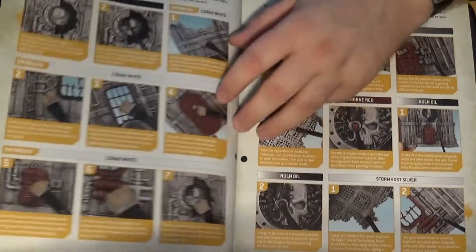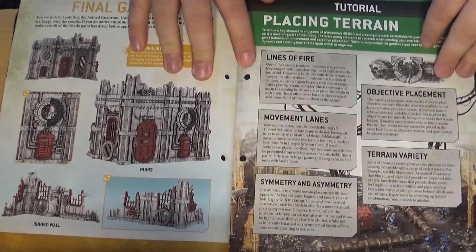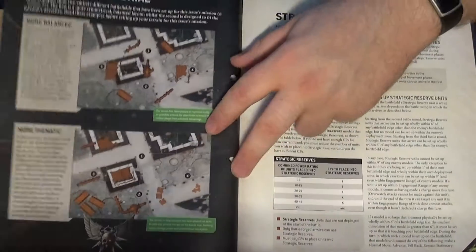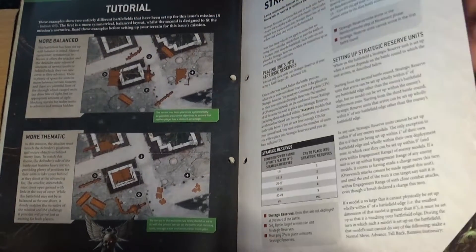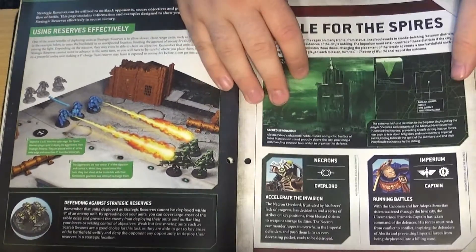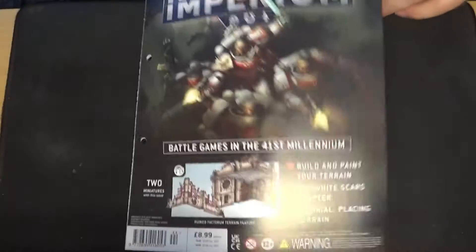How to build the building again and how to paint it — practically the same as last time, though they may have changed the colors slightly. The tutorial for this issue covers placing terrain on your battlefield and strategic reserves, which are units coming on from deep strike or outflanking and how to actually work that mechanic. The game is called Battle for the Spires with the mission called Domination. That is issue 44.